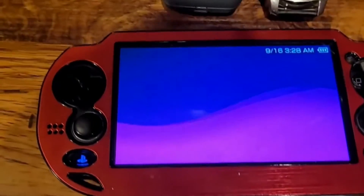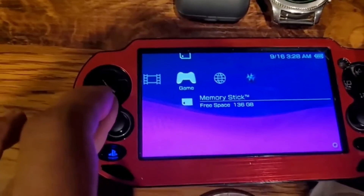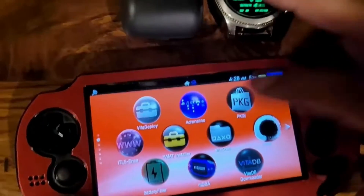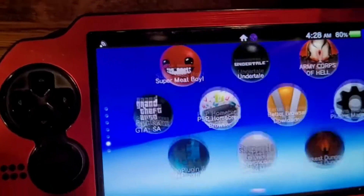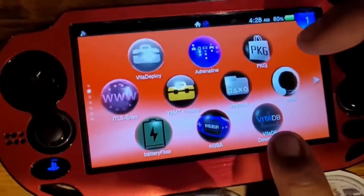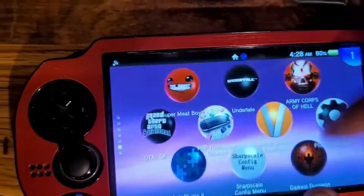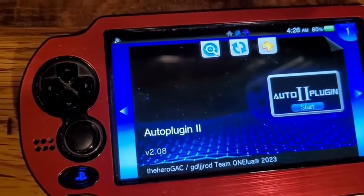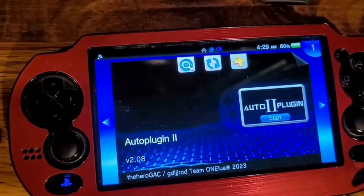Once you have Adrenaline set up, you're gonna need to get some PSP games. I would recommend an app called PKGJ. This app is not on the DB Downloader — on DB Downloader you can download different apps, plugins, and stuff, but you won't find PKGJ there. Try to find it online and you'll definitely find it easily.